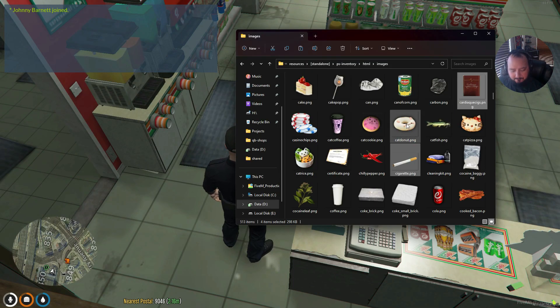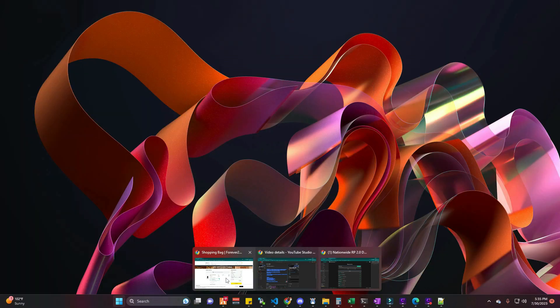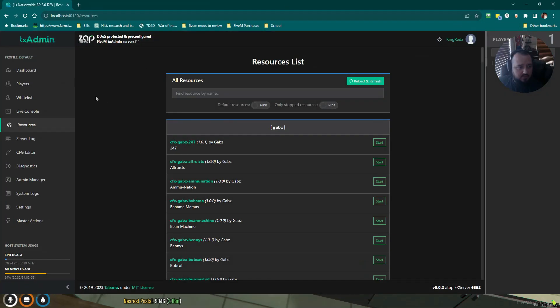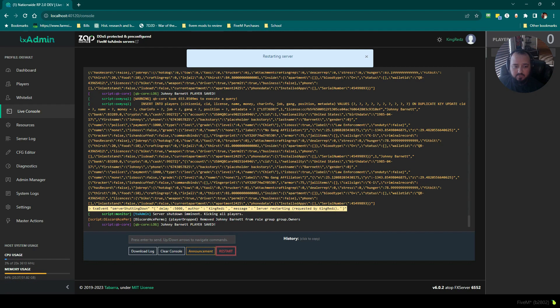Let's skim through to make sure we did it all right: we added our stuff to Shared Items Lua, updated our HTML app.js, added stuff to inventory server main Lua, did the cop stuff, and added it to the stores. I'm going to close it and do a full reboot and call it good. I'll be right back while that's rebooting.